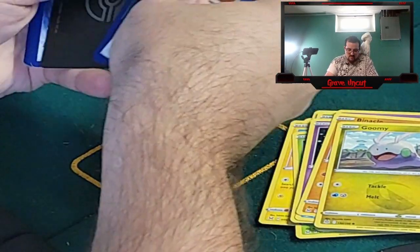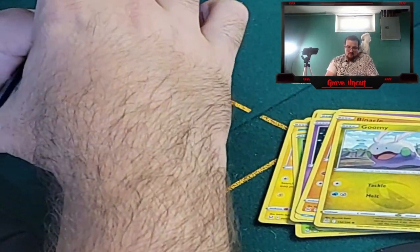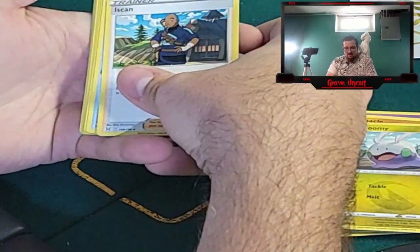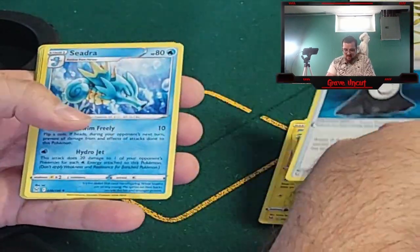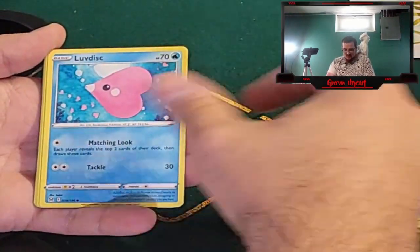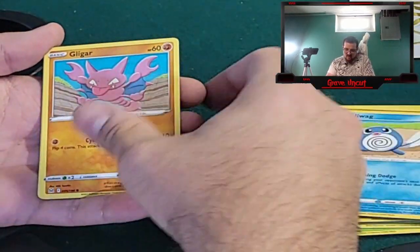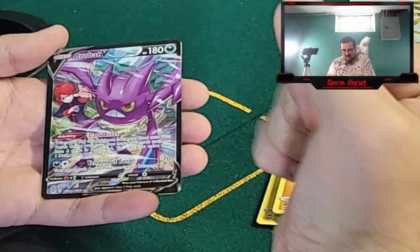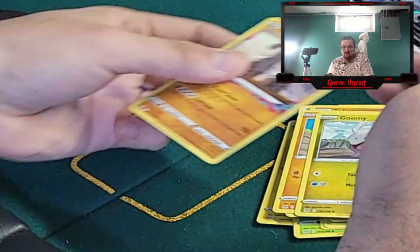Okay, one, two, three, and a V-Star card. That's going to go over there. We have an Eskin, a Panic Mask, Seedra, Love Disc, Phalanx, Poliwag, Gligar, Goomy, Crobat V character rare, and Stonjourner.